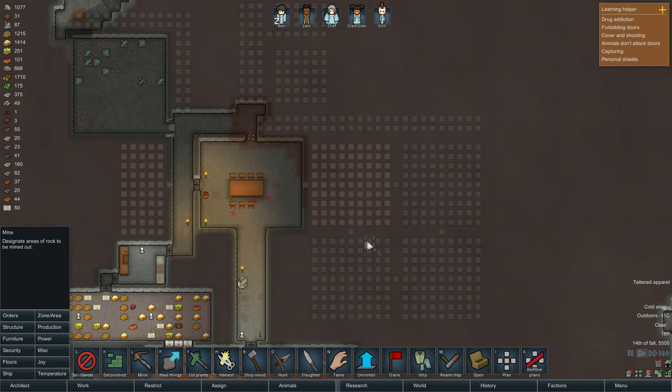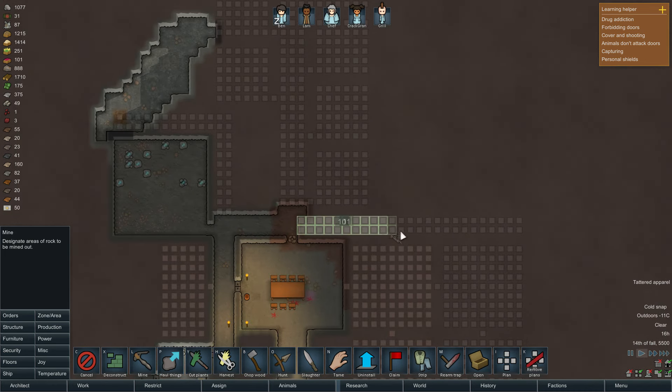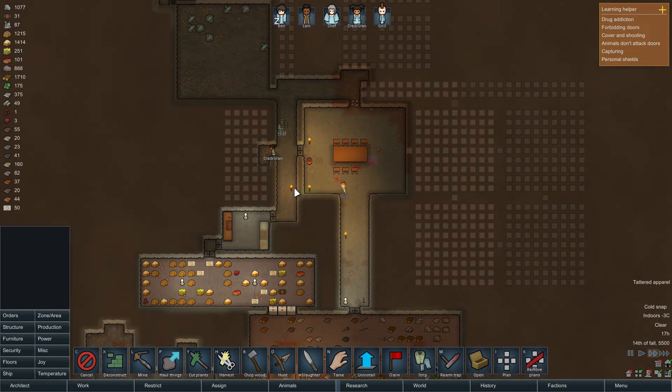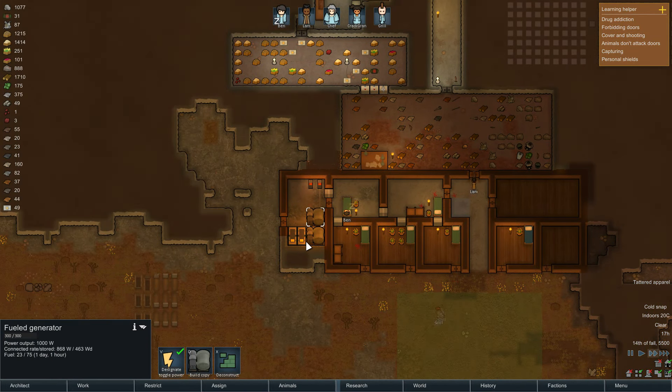Let's do two of those for now and add a little entrance way. These are going to be the bedrooms going up here, but we probably won't worry about that just yet. Power is going to be important so I want to use mostly generators for the time being — we're stockpiling wood a bit — so we need a room to put a bunch of them inside.